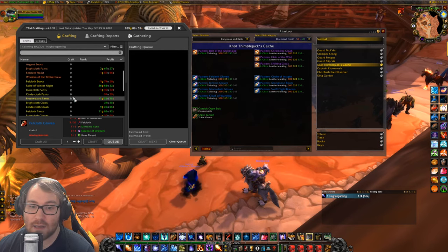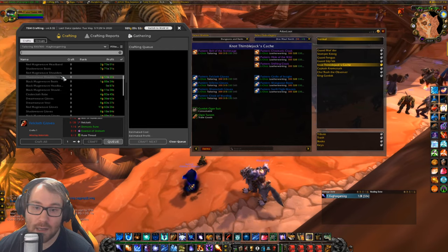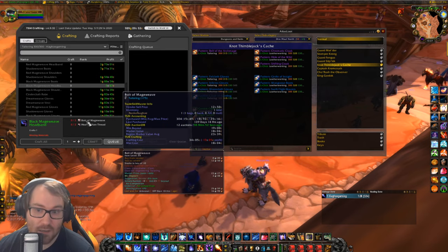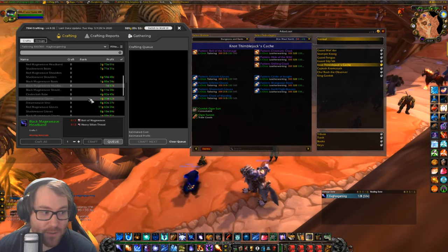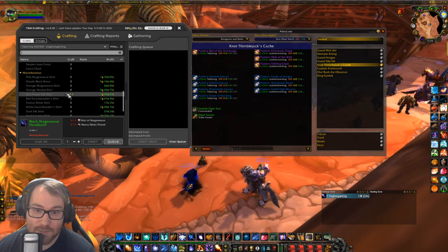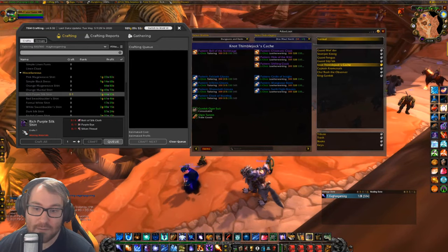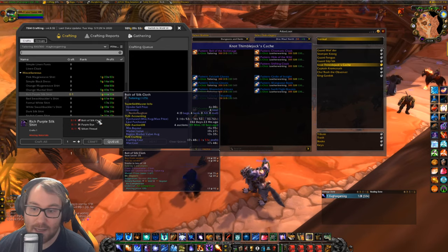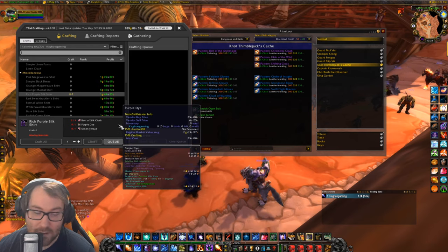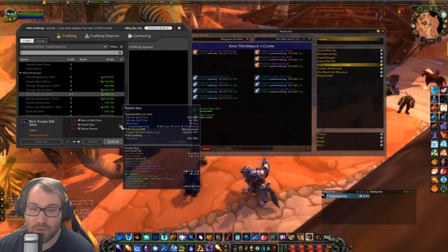For using Mageweave cloth, I make Black Mageweave Headbands at level 41 — they disenchant really well. For Runecloth I already covered that. For Silk Cloth, if you're lucky enough to get the Rich Purple Silk Shirt recipe from Scarlet Monastery, you can make a pretty good profit — they sell for 3 gold a piece, take one stack of silk cloth, and the purple dye and silken thread are cheap. I usually have three or four up on the Auction House and make nice money off them.